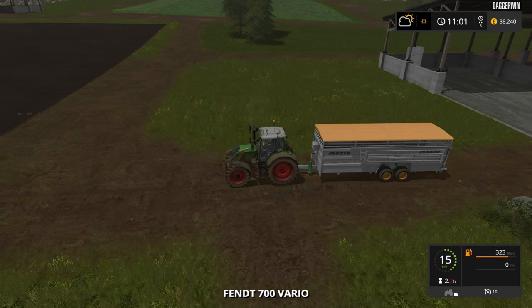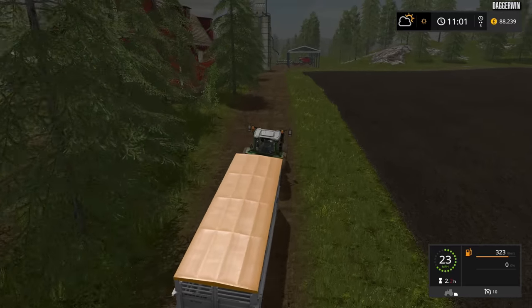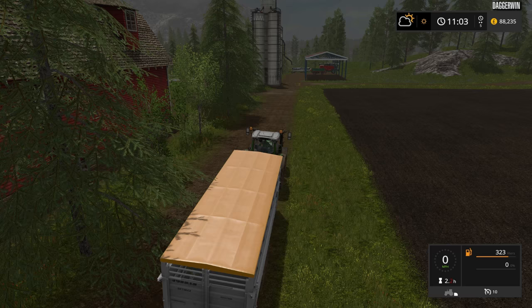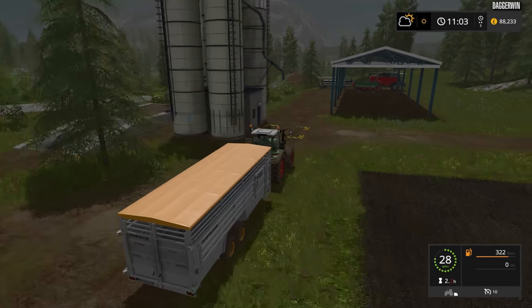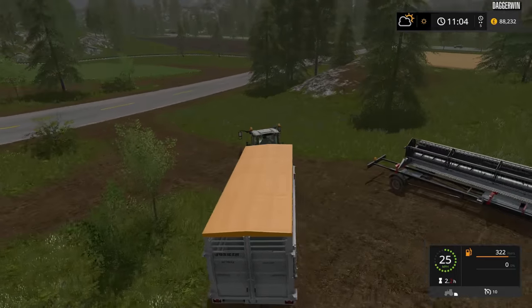Chances are we won't be able to complete the cows today. As long as we give them some water and the mixed ration, they'll be fine. This is probably a good time just to have a look and see exactly what they require. Water is the priority and power food. Is the Total Mixed Ration classed as power food? I don't know — it will be very interesting to see.